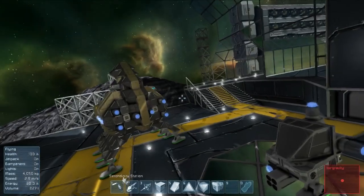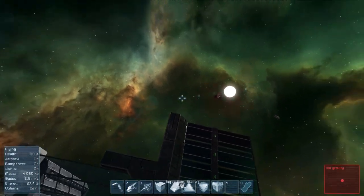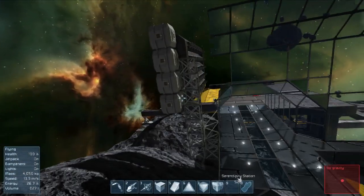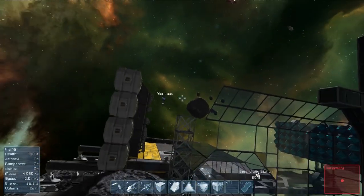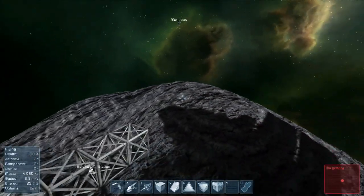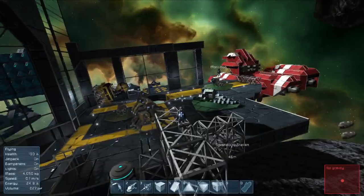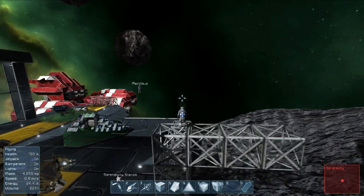Today we're not going to dive into any of that new stuff - we want to get some more infrastructure into our station. We don't really have a good storage area yet. We have these storage containers over here for the grinders, but they were just temporary storage for those parts. We've picked out a location for our storage area right where you see all these blocks up here. We talked about it before the episode and we're ready to go.